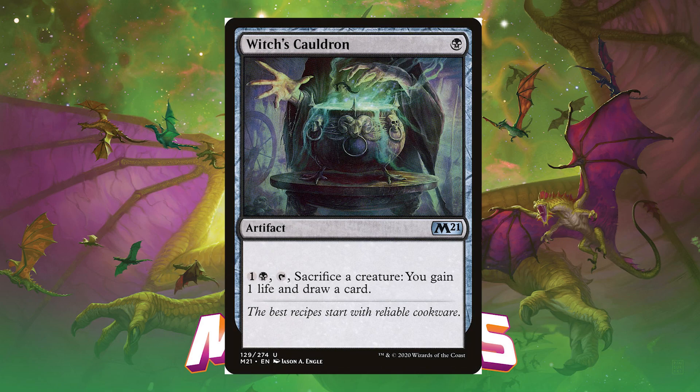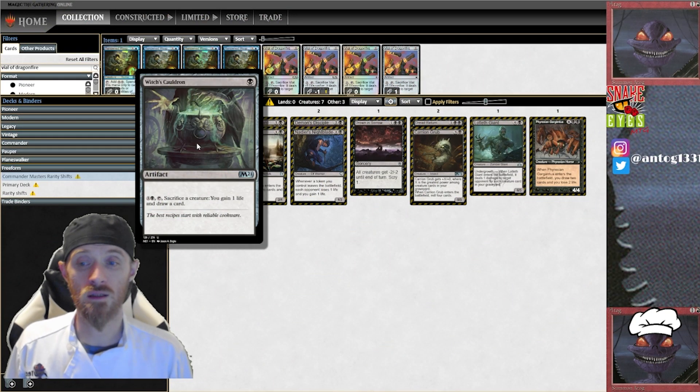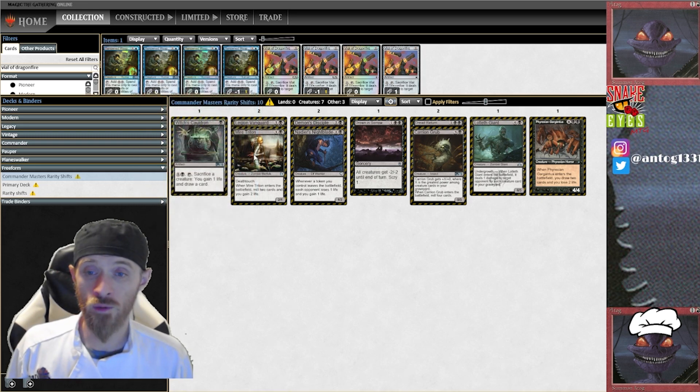Starting off we have Witch's Cauldron — for one black mana we've got an artifact originally printed at uncommon in M21. For one black and one generic you can tap and sacrifice a creature; you gain one life and draw a card. Pauper is not really short of sacrifice outlets, but Witch's Cauldron has the potential to open up an aristocrats archetype, just like Ministrant of Obligation from the white video. Gaining a life and drawing a card helps keep the game going, and there are plenty of creatures that give you tokens as they leave the battlefield.